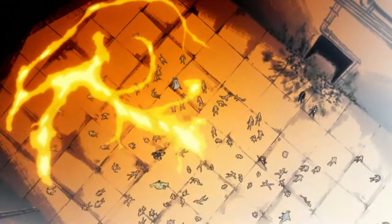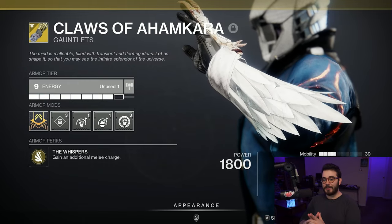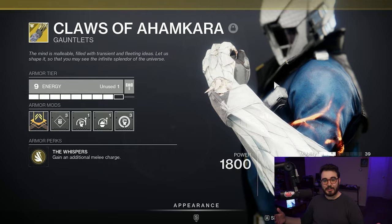So in today's video, that is the build we're going to be making. The exotic we're going to be using is the Claws of Ahamkara. Its perk, The Whispers, grants an additional melee charge. Essentially we're going to get two Incinerator Snaps that we can use back to back.